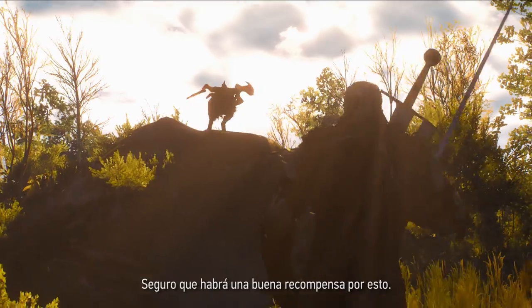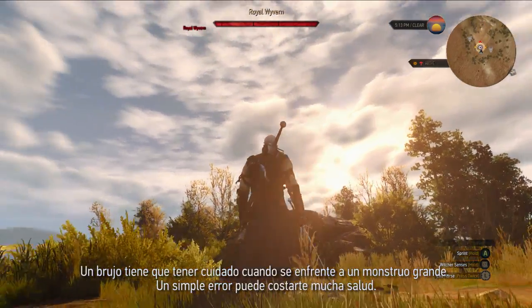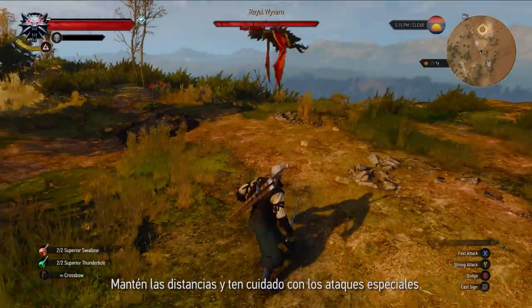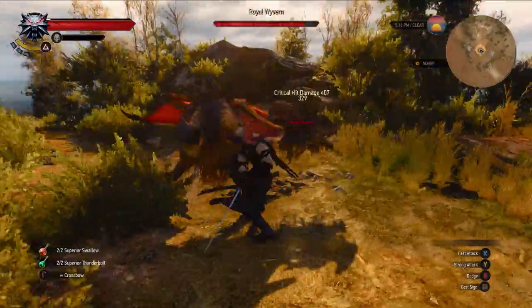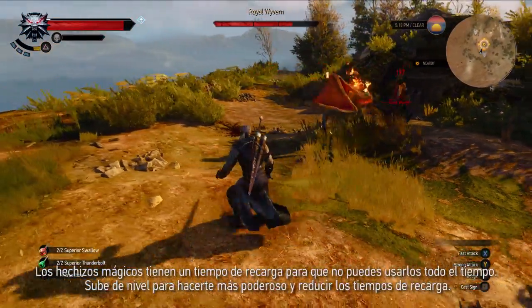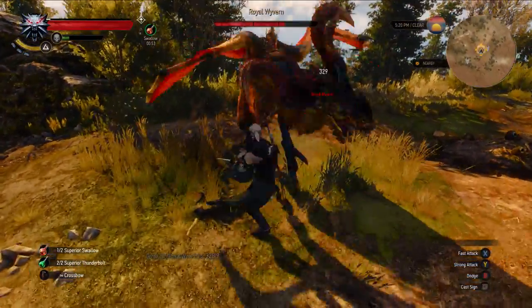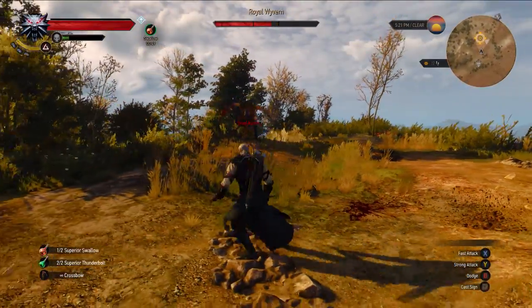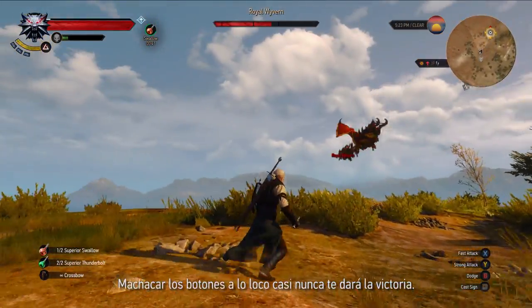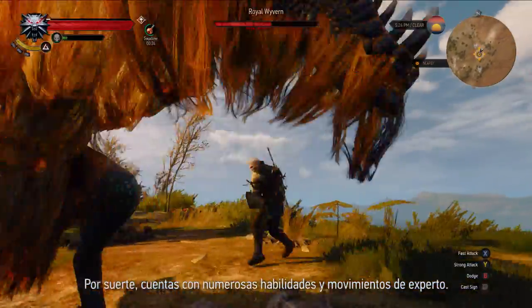There's got to be a big bounty for this. A Witcher has to be careful when fighting a big monster — simple mistakes can cost you a lot of health. Keep your distance and look out for special attacks. Magic spells have a cooldown that prevents you from using them all the time. Level them up for more power and shorter cooldowns. Sometimes monsters have special attacks like the acidic spit of the Royal Wyvern. Mashing buttons will rarely breed victory. Fortunately, you have many skills and expert moves up your sleeve.